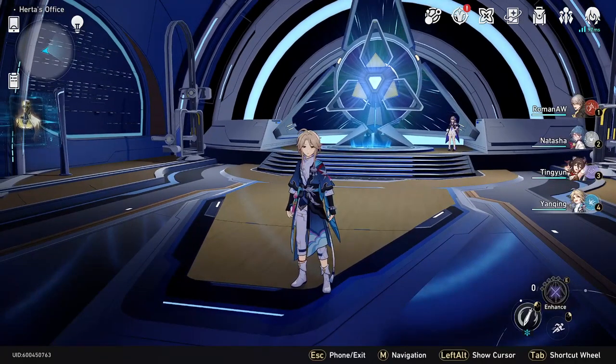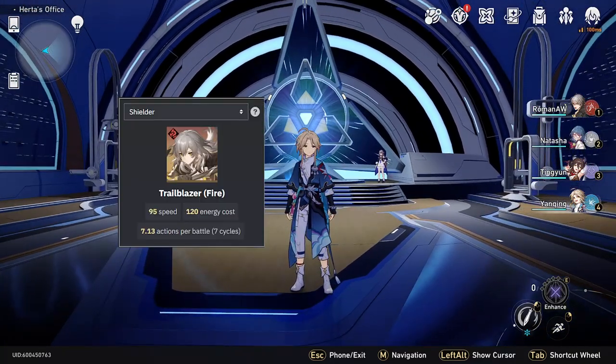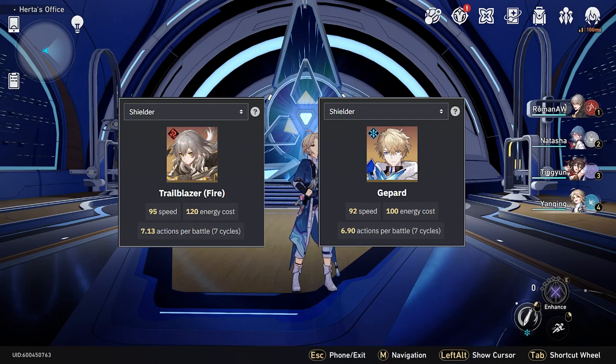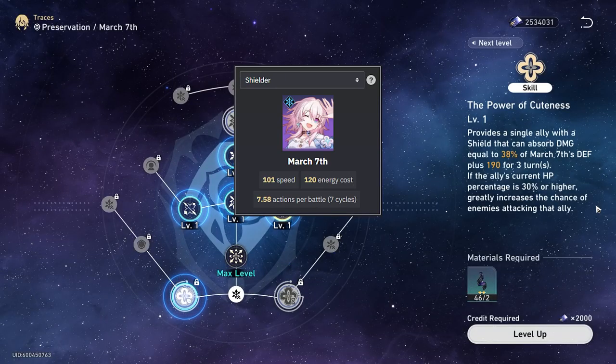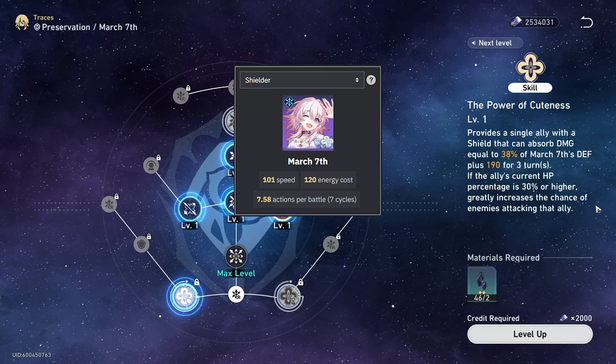One more thing I'm going to talk about is who is good to pair with Yenching and who you should avoid. The best characters to pair him with are MC Fire and Gepard, because they are both high-aggro shielding characters. MC Fire even has a skill that taunts enemies to pull even more aggro off Yenching. A character you would want to avoid is March 7th, because her skill actually increases aggro, and the last thing you want is your main damage dealer getting targeted.